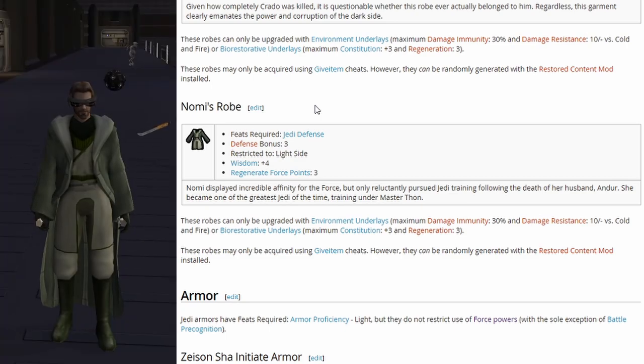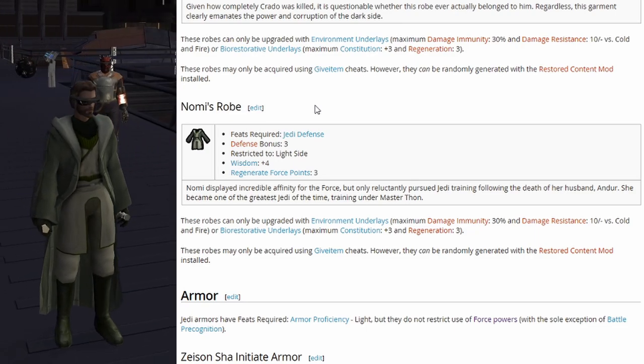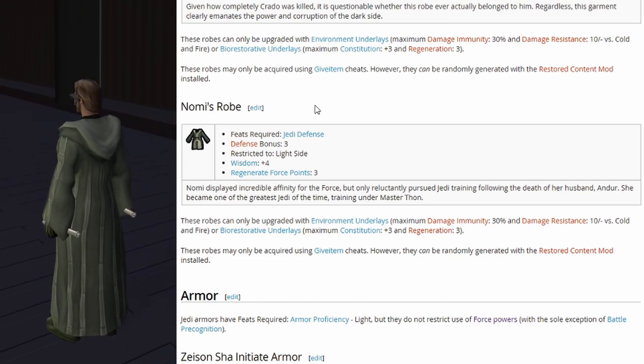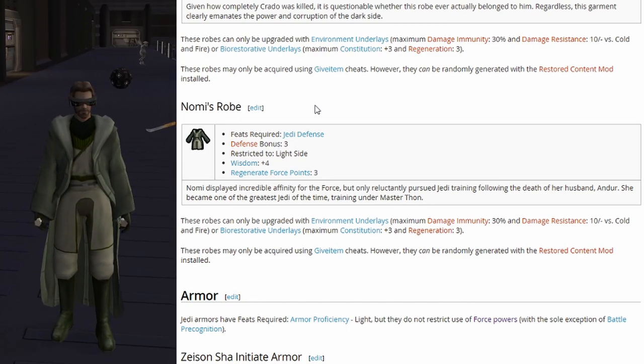Then we have Nomi's robe: defense bonus 3, restricted to light side, wisdom plus 4, and regenerate force points 3. These cheat or restored content mod robes are all really good, but depending on how you get them, that could be considered cheating — or if you have the Restored Content Mod and randomly come across one, that's pretty cool since it's something you might not have gotten before.